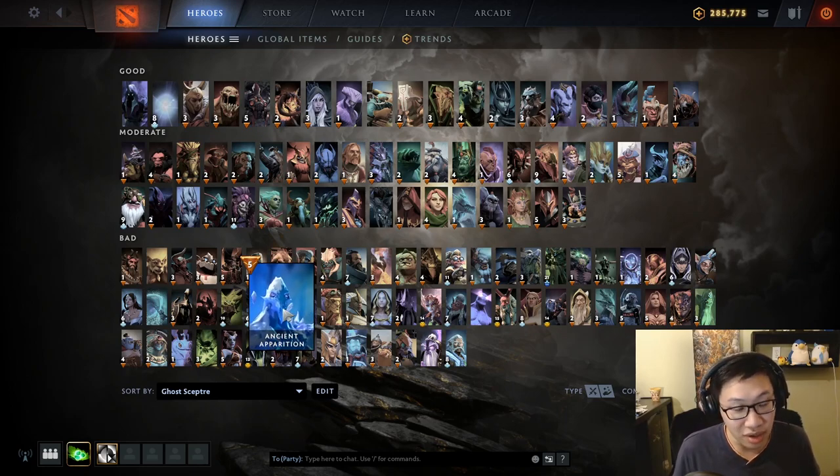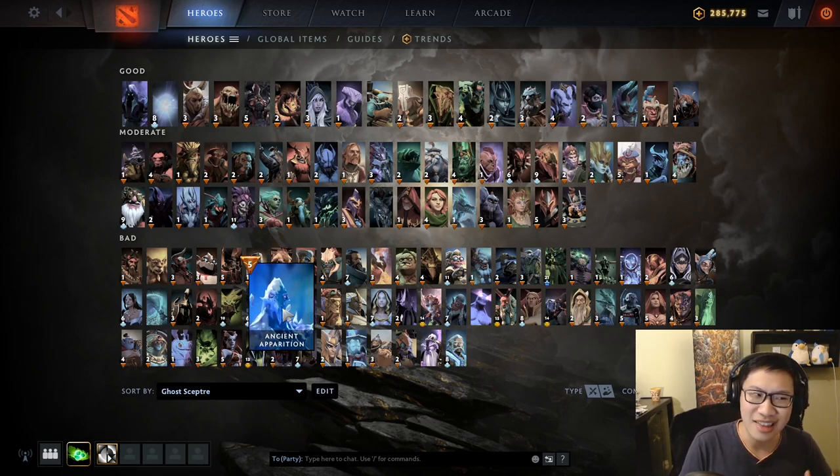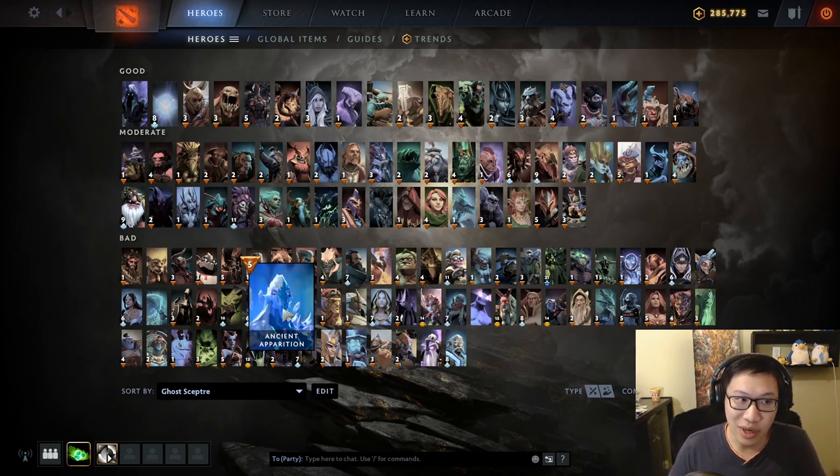Someone like Ancient Apparition who has incredibly long range — some might say global — can sit way in the back lines. Against a team with Lone Druid that's just going to push the front line slowly, you just stand in the back and survive that way. Lone Druid isn't going to blink to the back line and kill you. But against someone like Clinkz who looks in the back line to kill people, now you can't really stand in the back anymore, and you're getting closer to needing a Ghost Scepter.